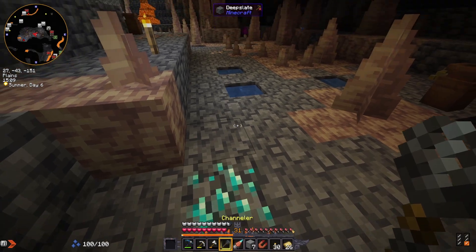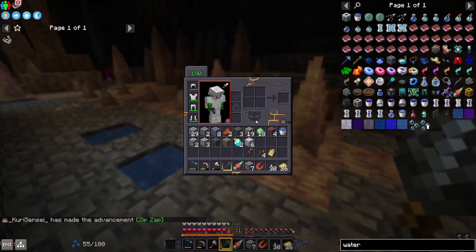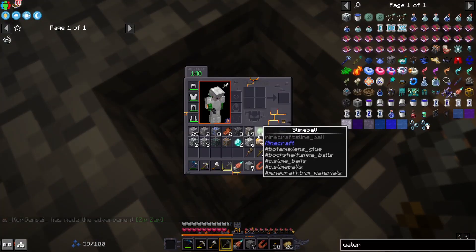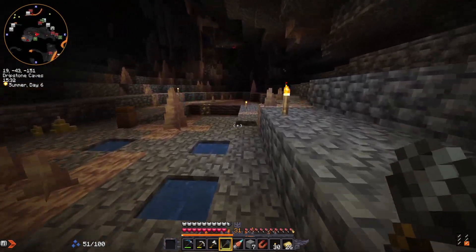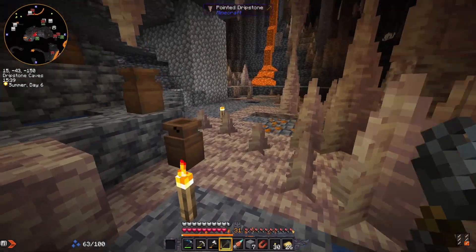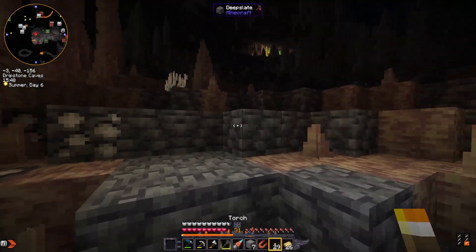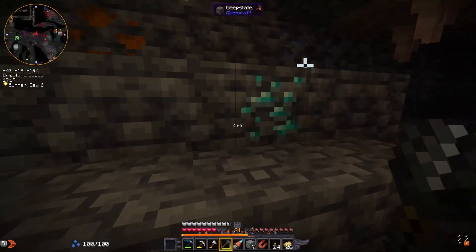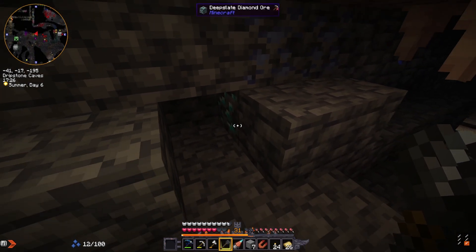The channeler — shift and right click. Boom! Zip zap. Two diamonds out of the one thing. You can also do it to iron and gold and other stuff. It's actually better to Silk Touch it since we have the Forge Hammer. We are out of mana — we gotta wait for that to recharge.